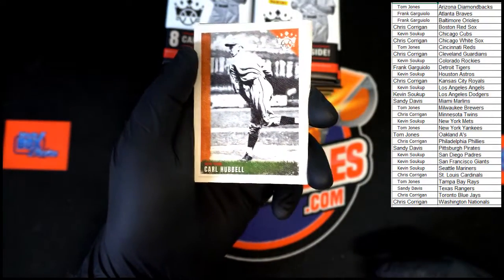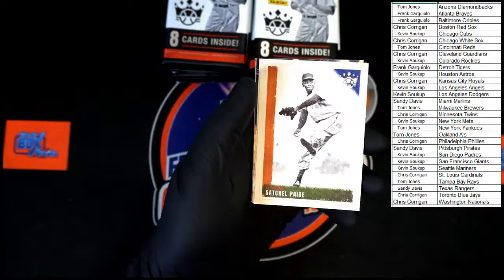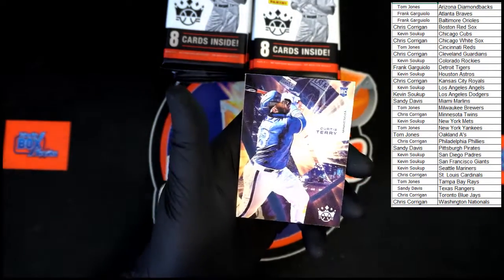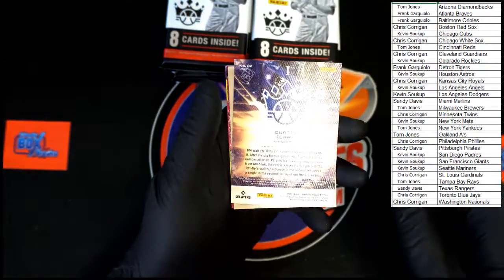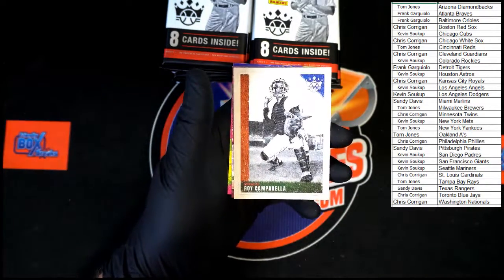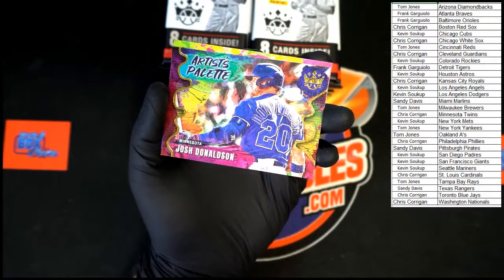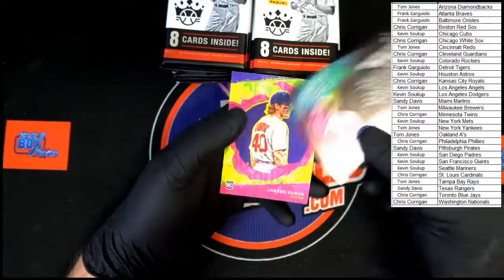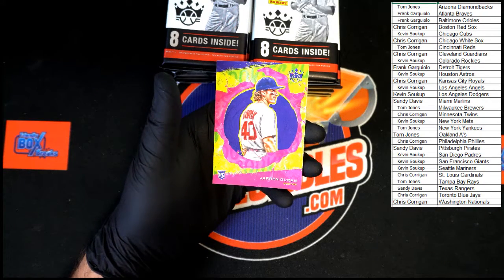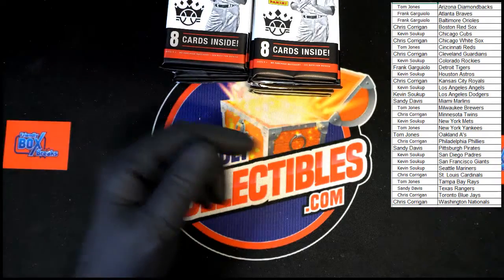Starting it out: Carl Hubel, Bo Bichette, Satchel Paige. Getting the mouse out of the way — Kirby, Curtis Terry rookie — very nice. Up behind that, Roy Campanella. Josh Donaldson Artist Palette — I'm digging these, I love the colors. And Jaron Duran Red Sox rookie going to Chris C — that's a pretty nice insert, nice rookie.